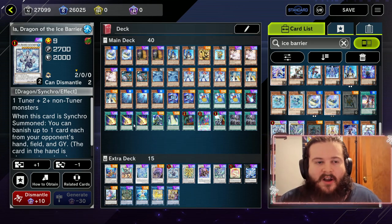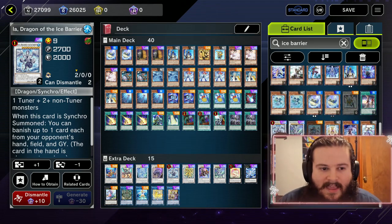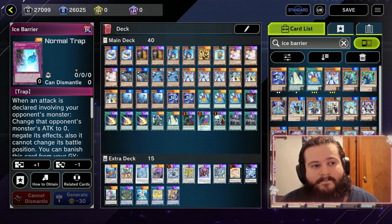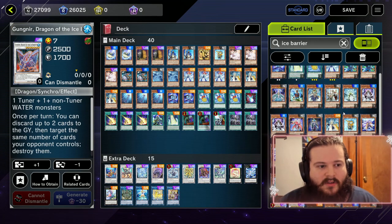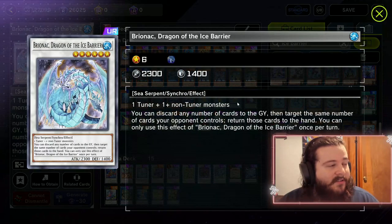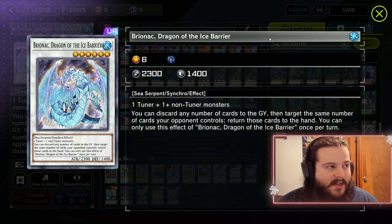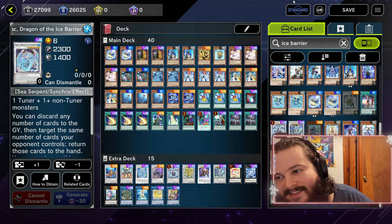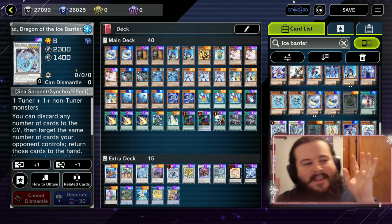Your opponent can just dispatch that boss monster with half a card and it's not fun. I don't think adding more Ice Barrier cards would save the deck — it would make it clunkier. All these Ice Barrier cards are just so bad. Do you guys want me to craft Brionac? Actually, Brionac might not have been bad against Despia — you'd be able to banish the Mirror Jade.